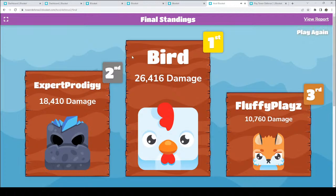And let's find out. Fluffy Plays, good job. Expert Prodigy, good job. Bird, good job. Bird, you got 26,416 damage — great job, wonderful. Expert Prodigy, you got 18,410 damage — great job. Fluffy Plays, you got 10,760 damage — great job, wonderful. So if you are not interested in checking out the exponents, that is totally cool — I will see you next time. Let me know in the comments and by your likes that you would like to do this again. I've had a blast. I think it's been super fun.